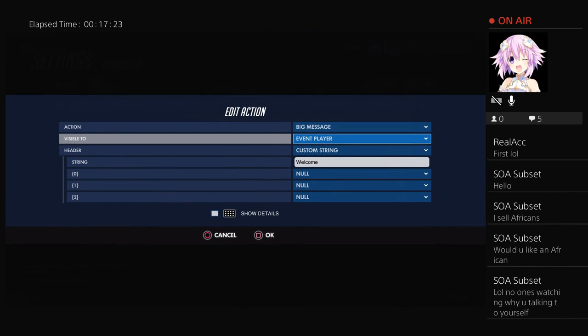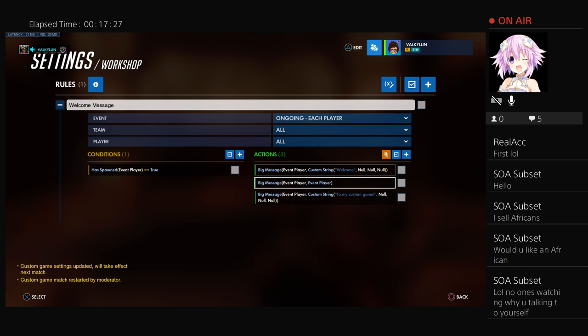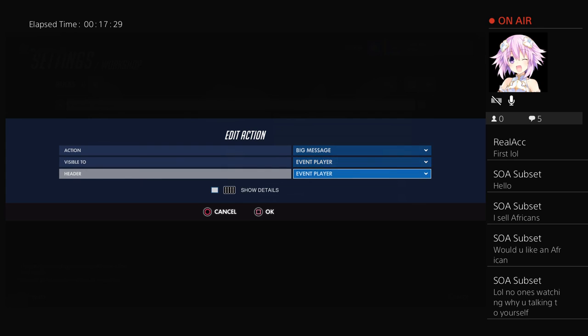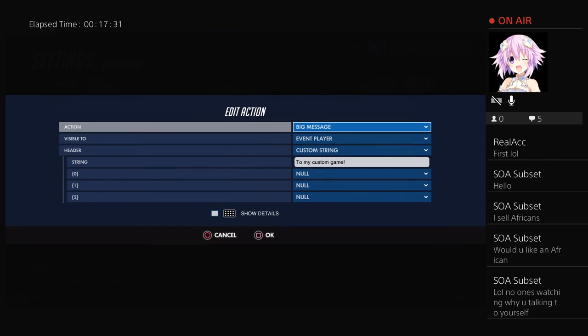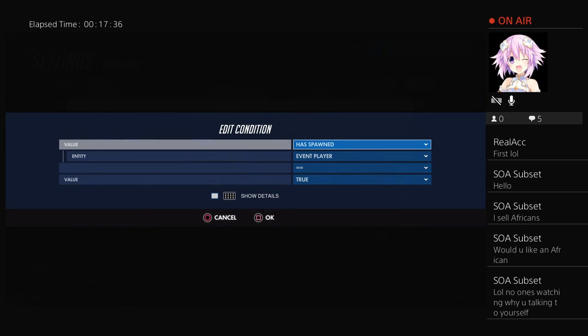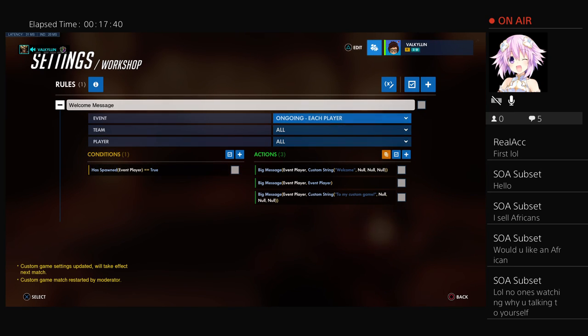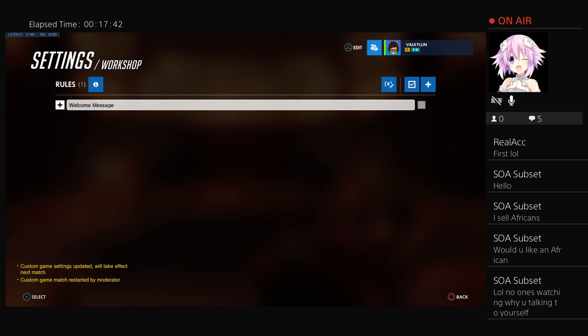To go over it again: big message event player, type what you want it to say. Big message event player with event player as the person's name. Then big message event player with whatever you want to say. Over here, 'has spawned' as the condition — just leave it like that. And then there'll be a welcome message on screen.